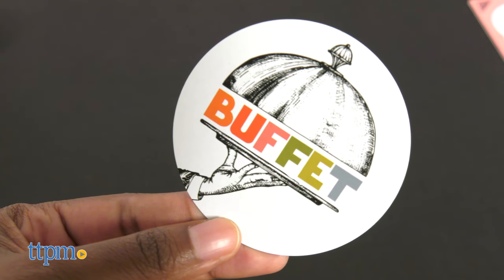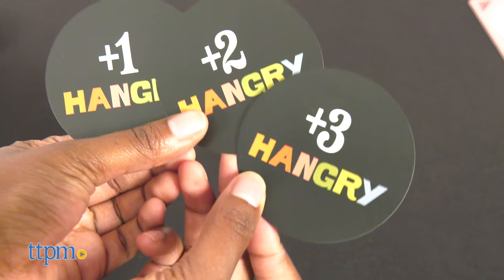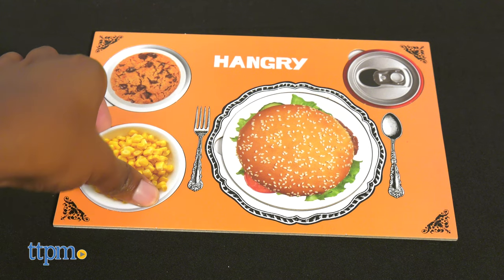If the buffet card is drawn, it can be claimed without a match. And Hangry cards allow players to steal food cards from others.